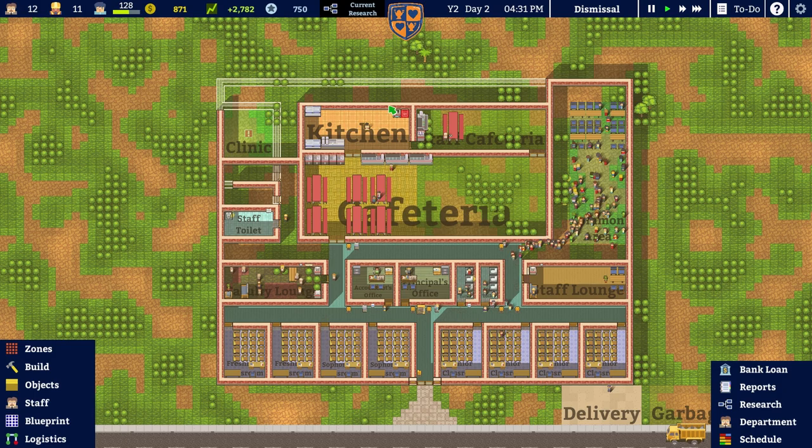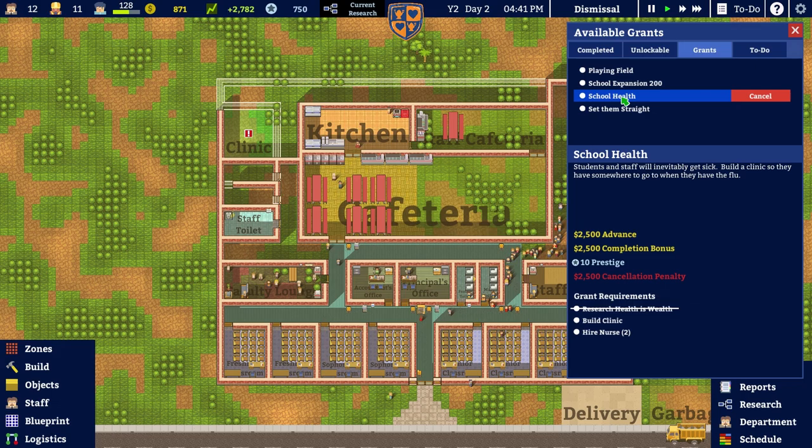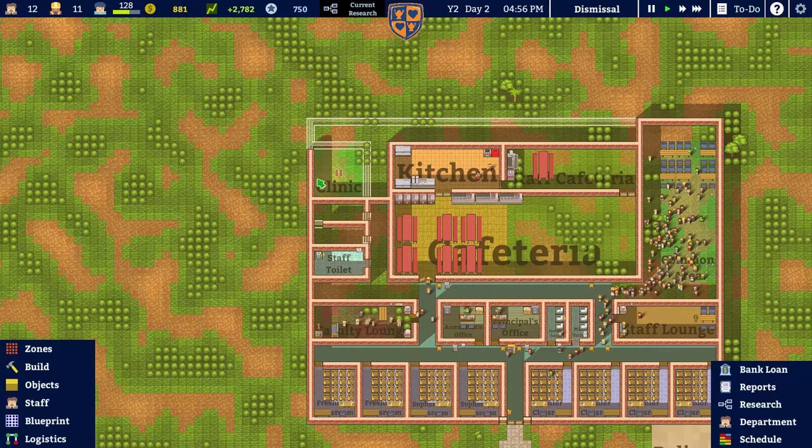Currently our goal at the end of day two of year two is to try and build ourselves a clinic. It sounds like such a simple goal — it's in our to-do list. School health is the grant we've applied for, we've been given the advance, we have researched 'Health is Wealth' which has let us zone out the clinic area. All we've got to do now is build the clinic and hire some nurses, and when you put it like that it just sounds so refreshingly simple.